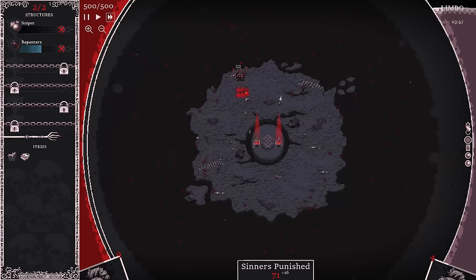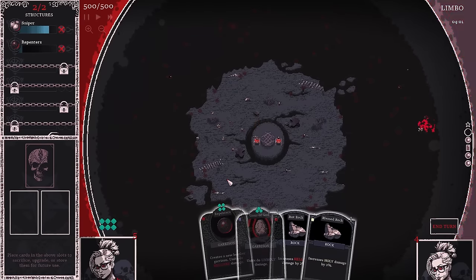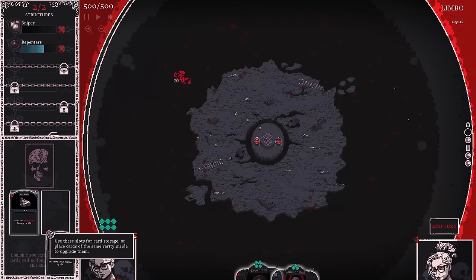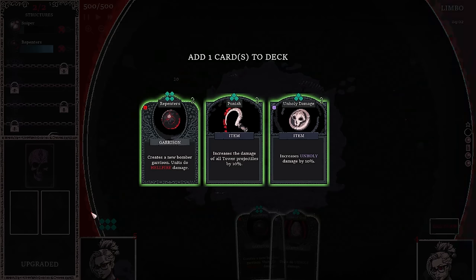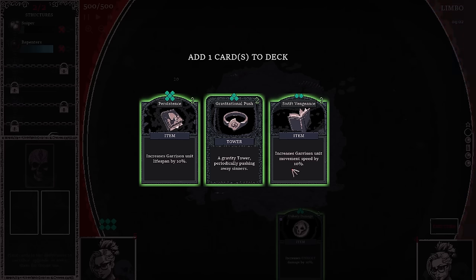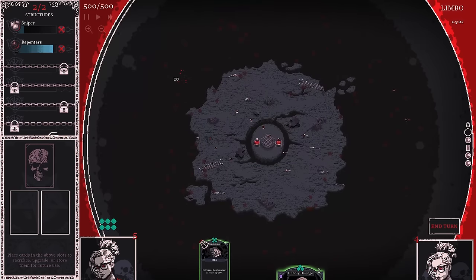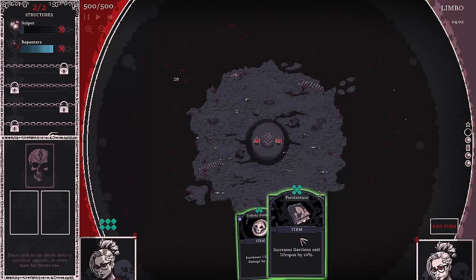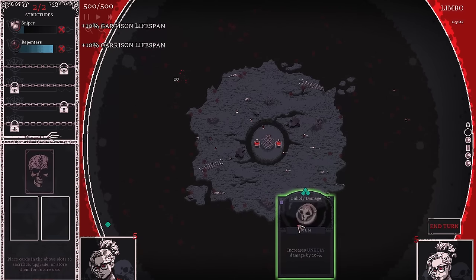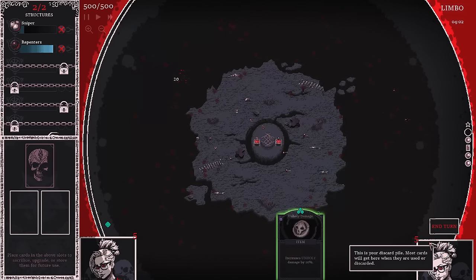We have two more rounds until the big boss wave, then we move on to the next stage. I'm getting really unlucky with these cards, but that's the whole point of a card game — sometimes you get lucky, sometimes you don't. All I can do right now is maybe turn these into a blue. I can get garrison unit movement speed or lifespan. I'll probably do lifespan because these units randomly die after a while — having them up as long as possible seems smart.